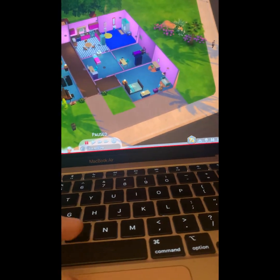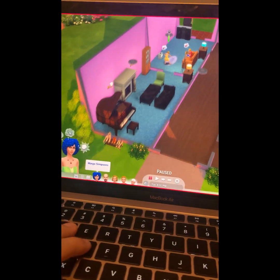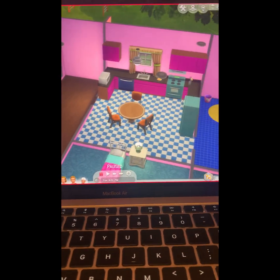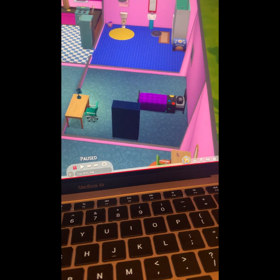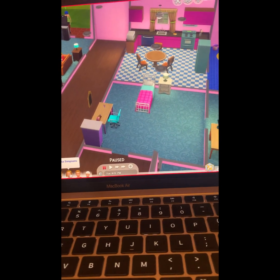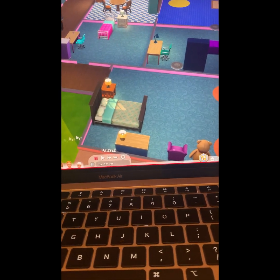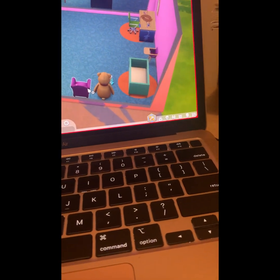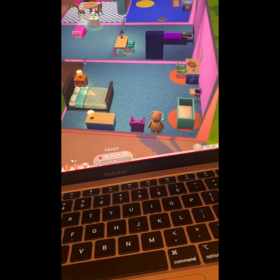And then the hallway, the piano area and the fireplace, the kitchen, the toilet, Bart's bedroom, and then - I forgot her name, let me check - oh, Lisa's room. And then this is Homer's room. I merged Homer's room and Maggie's room together because I didn't have enough room, so yeah.